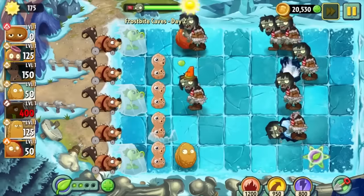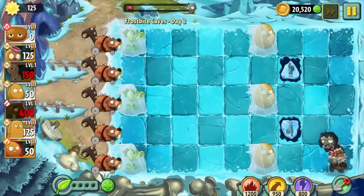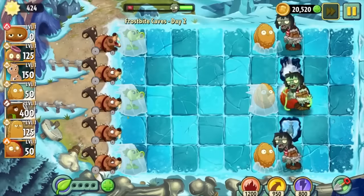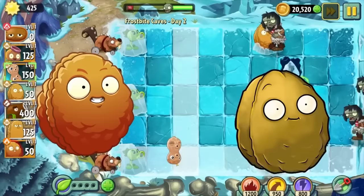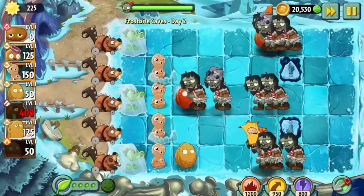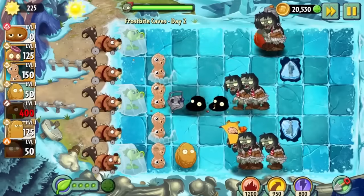Day 2 introduces the other and much more annoying gimmick: Freezing Winds. We start the level with some frozen nut friends which allows me to demonstrate the raw might of the Explodonut — freeing frozen plants whilst obliterating any zombie in its path, whilst costing the same as a regular walnut, whilst recharging in a fraction of the time. Yeah, this guy is busted beyond anything I've witnessed in this game so far. But it's cool to finally have a powerhouse on the team.